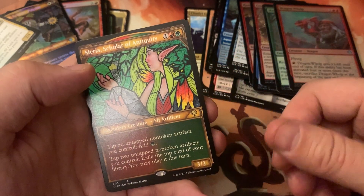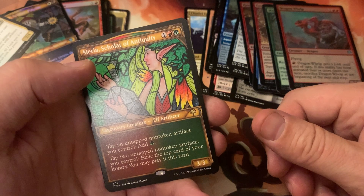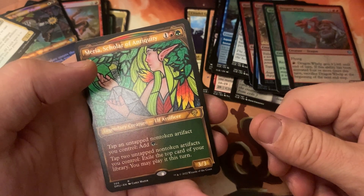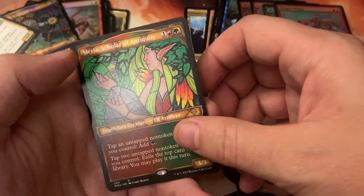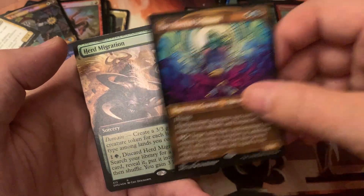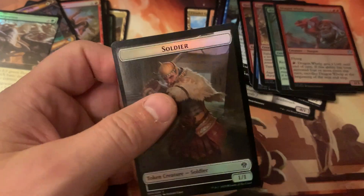Tap another, tap and untapped non-tapped artifacts control. Tap two untapped non-tapped artifacts — I don't know, that's the great thing about it, I've like never seen this card in play. Oh, and a foil herd migration and a miscut. Pretty pack.